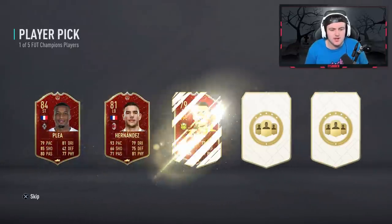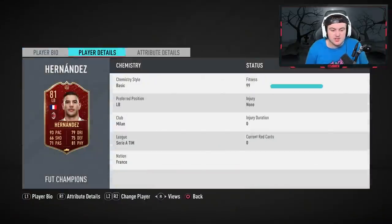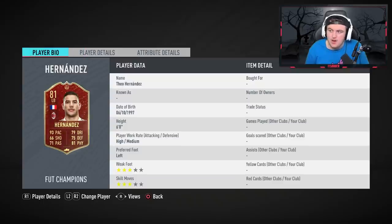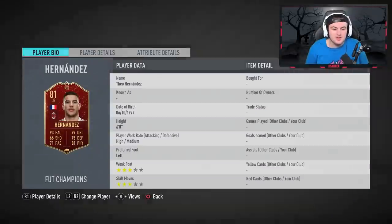First player pick — what's it going to be? Theo Hernandez. He's actually on George's list — last on the list. It goes Dybala, Samedo, Gomez, Imabile, Verratti, Theo Hernandez. So we're going to go ahead and pick Theo Hernandez. That's not too shabby, actually.